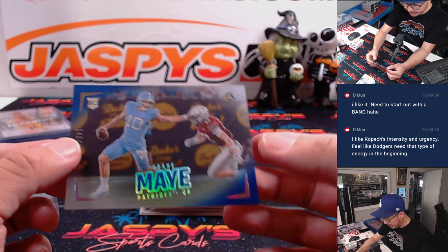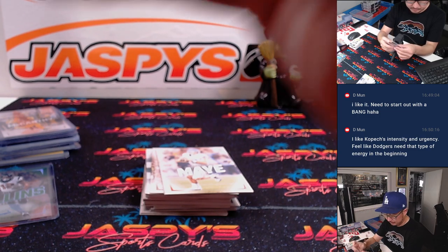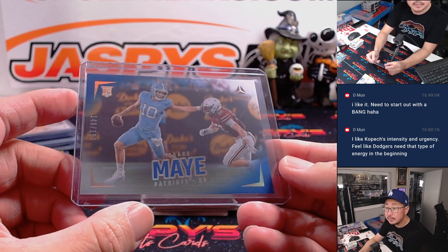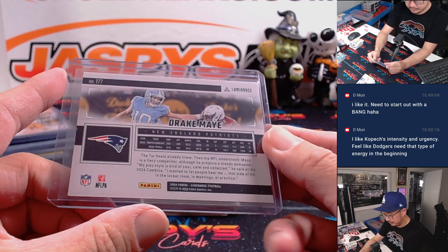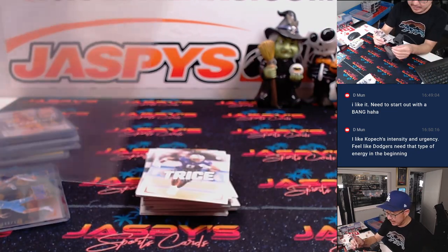Another Drake May to 150. I like that stiff arm there. Another Drake May — all these are going to the AFC East.